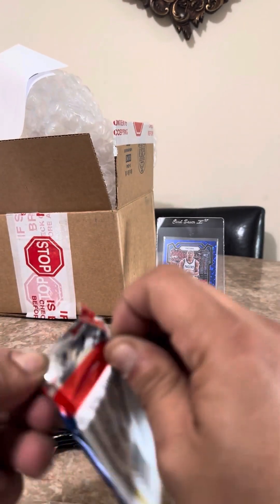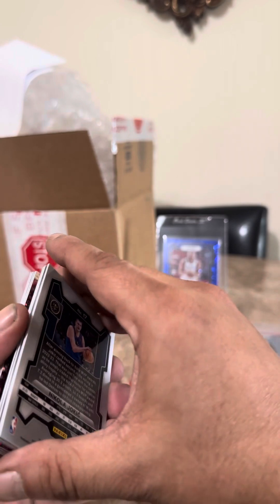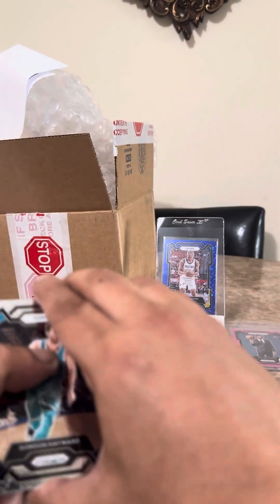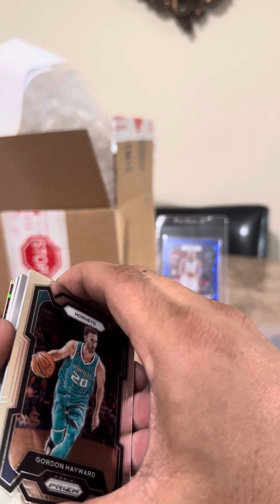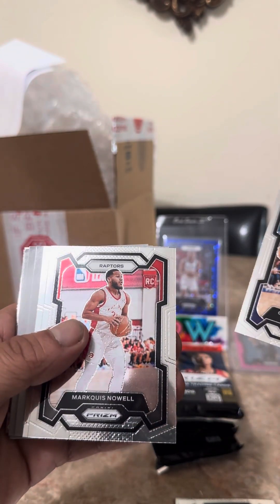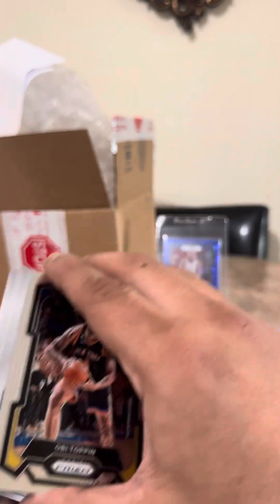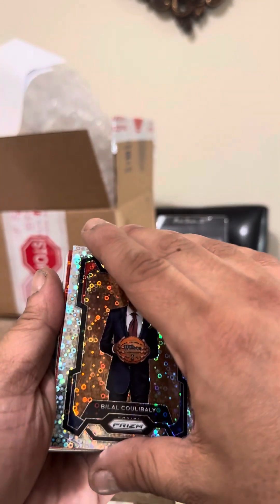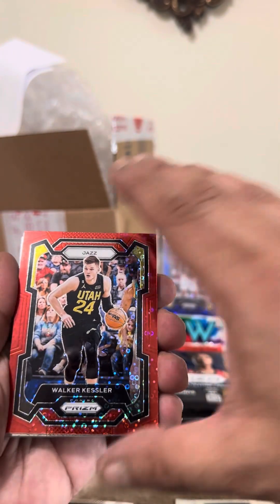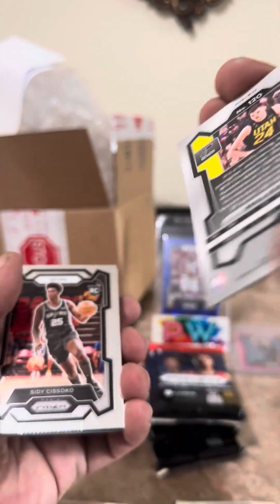So we already hit two of our colors in this box. Gordon Hayward, Mikal Bridges, Obi Toppin — turn that around — it's Bill Kelleby, disco. And a red — Walker Kessler. Walker Kessler's not bad, it's numbered — 8 of 100.